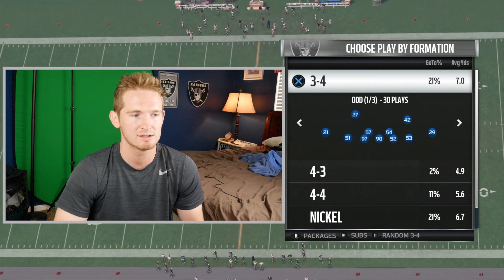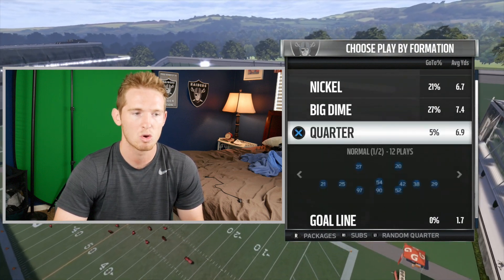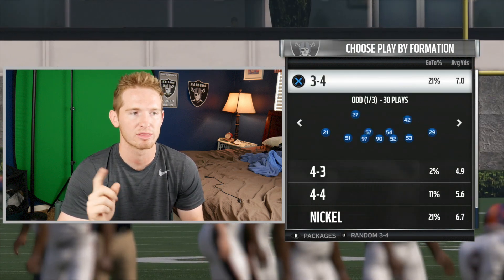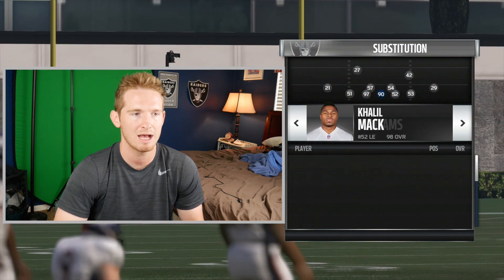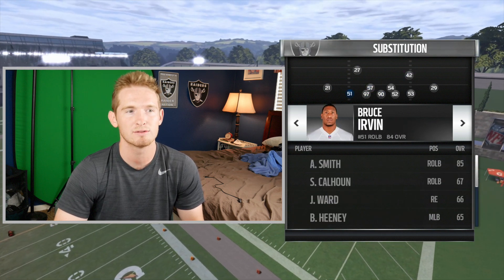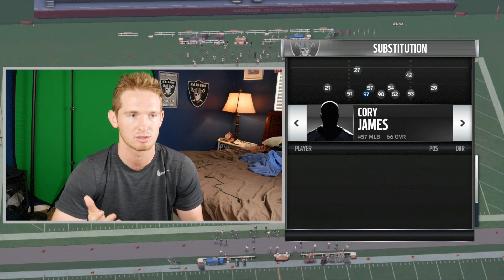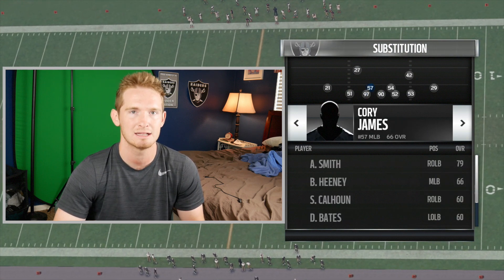When you go into your playbook, this is what it will look like most of the time. You've got 3-4, 4-3, 4-4, nickel, big dime, quarter, and then a lot of playbooks have dollar. 3-4 means you have three down linemen and four linebackers. You have the three down linemen in the middle, and then the linebackers — Malcolm Smith and Bruce Irvin. Bruce Irvin is playing like a D-lineman in this set, so you essentially have four D-linemen, one of them being an outside linebacker. Then three linebackers and four defensive backs, meaning your cornerbacks on the outside and your safeties over the top.